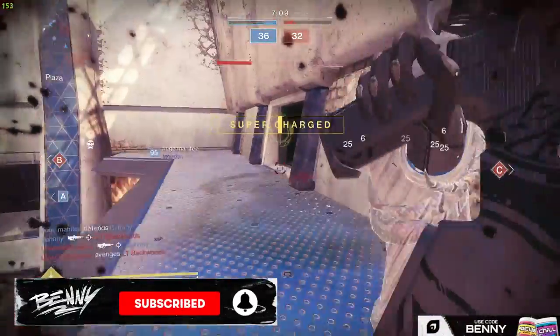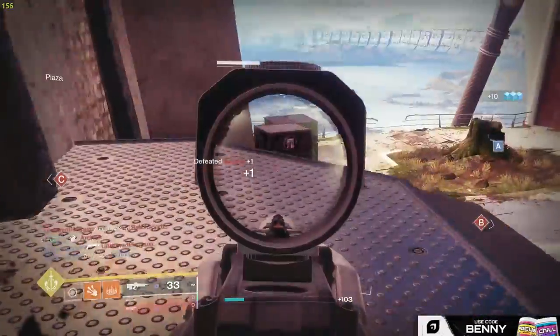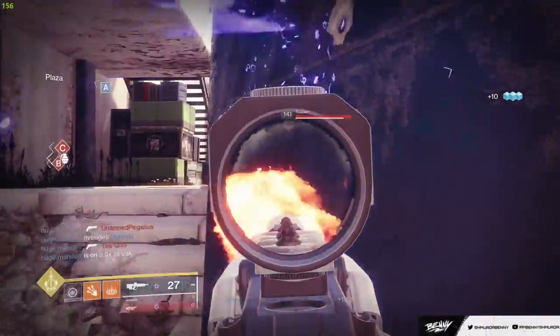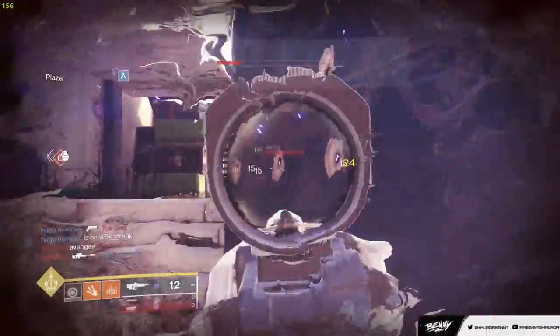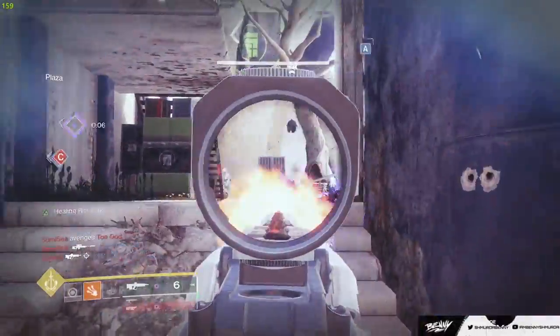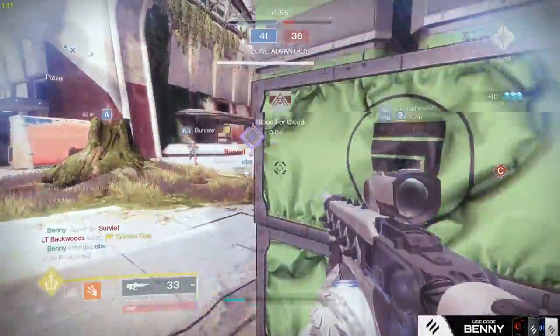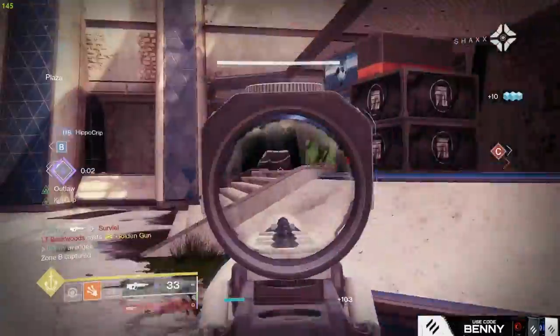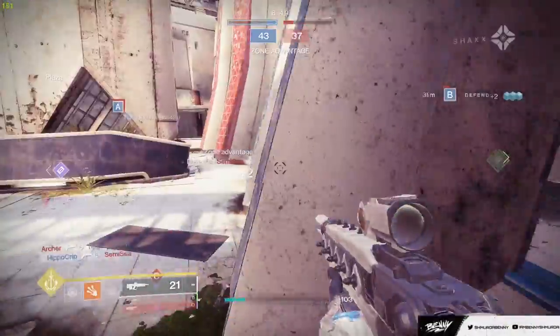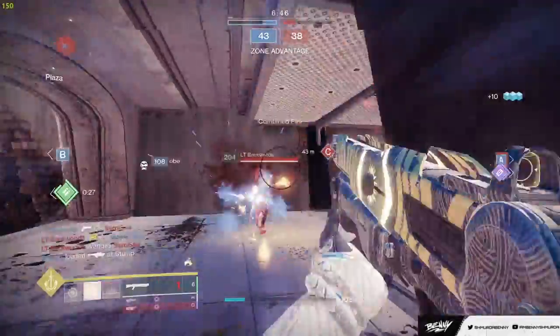Bigger grenade — we got him burning. I don't know how weak our teammate had him, but weak enough to die to that grenade. Nice. One shot. Rift down and re-peek. Finish that one off. You have advantage. This is tough. Like, 32s to the head with Kill Clip is really, really good.